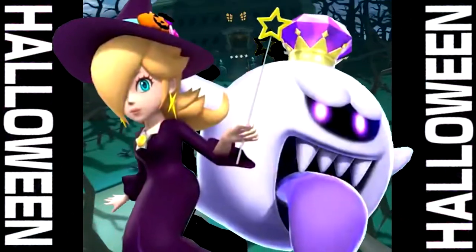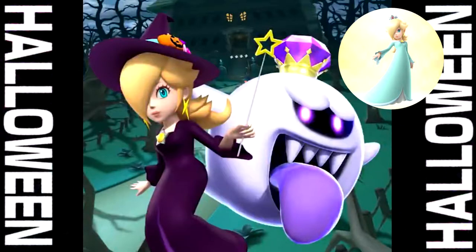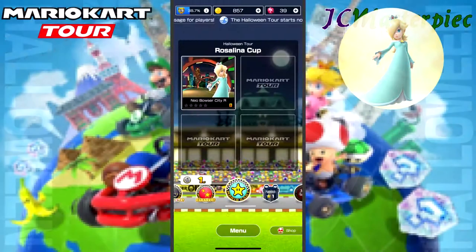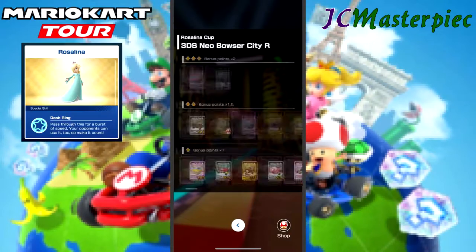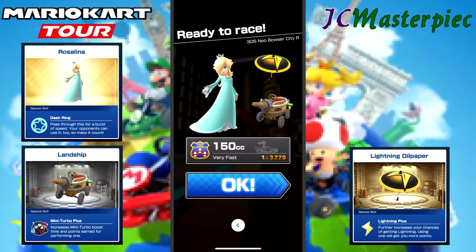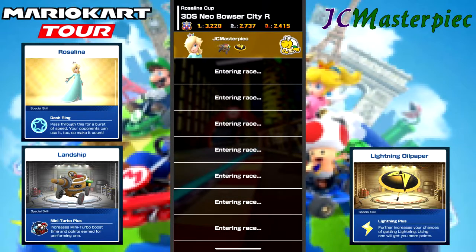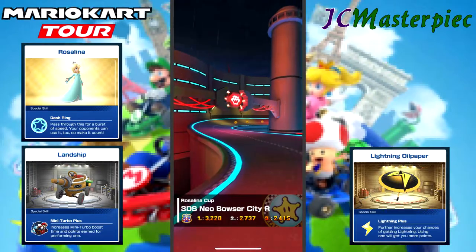Mario Kart Tour's third tour is the 2019 Halloween Tour. This is JC Masterpiece. So this is the Rosalina Cup — the 12th cup in this set. We've got Rosalina, Landship, and Lightning Oil Paper. To start things off, we are in Neo Bowser City Reverse.